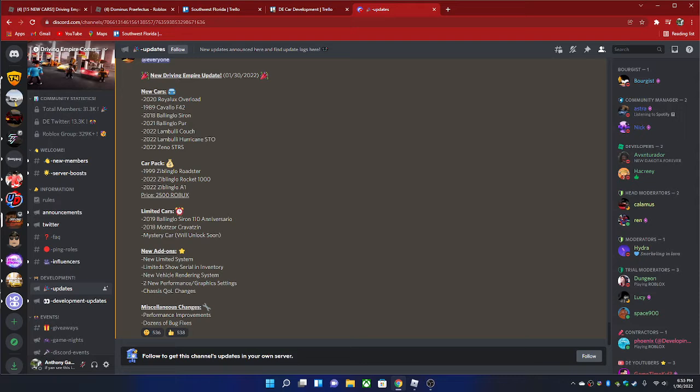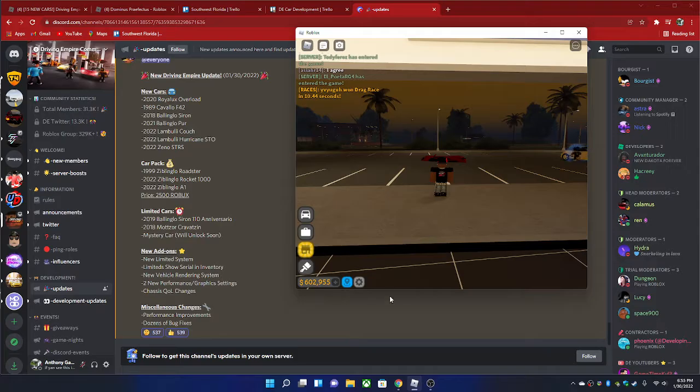I did have the STO but I sold it because I'm trying to get another car. They added new ones with a new limited system — it says limited vehicles will show now in your vehicles and will raise in value. There are also two new graphics settings: Classic Quality and Performance.